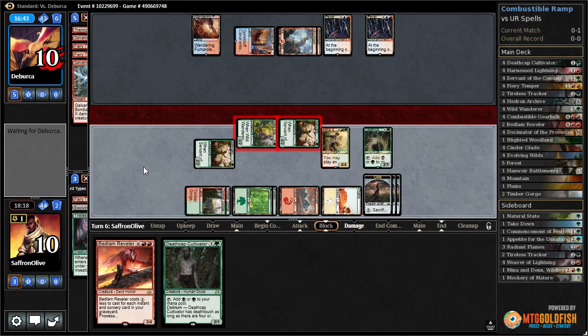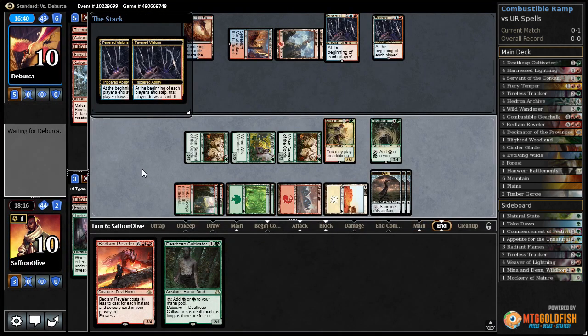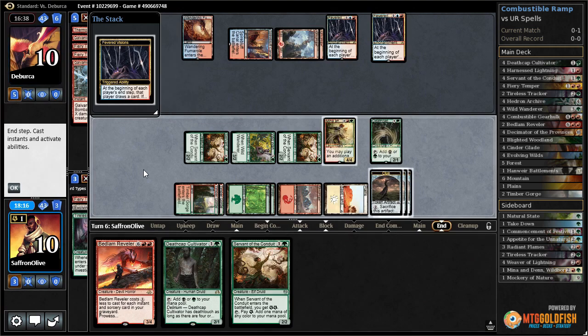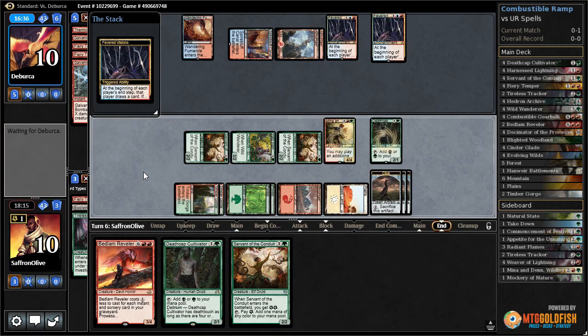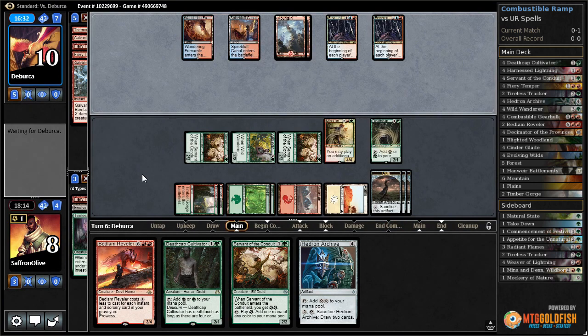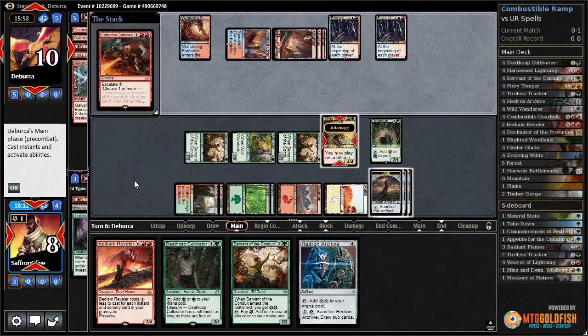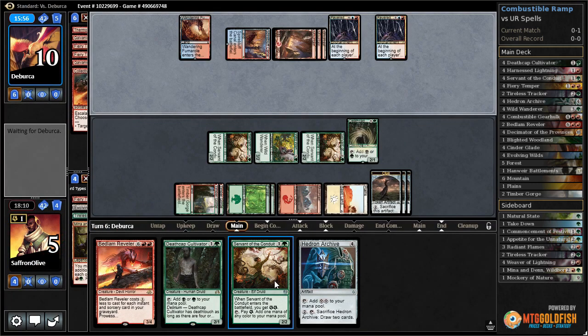If we don't get burnt out, we actually have a pretty reasonable shot of winning next turn. Opponent kills our Tireless Tracker. We get in for five, we draw two, we don't take any damage off the first one. Hedron Archive down to eight. Four, five, six, seven, eight, nine, ten, eleven, twelve, thirteen - so we definitely have lethal. What does our opponent have is the big question.